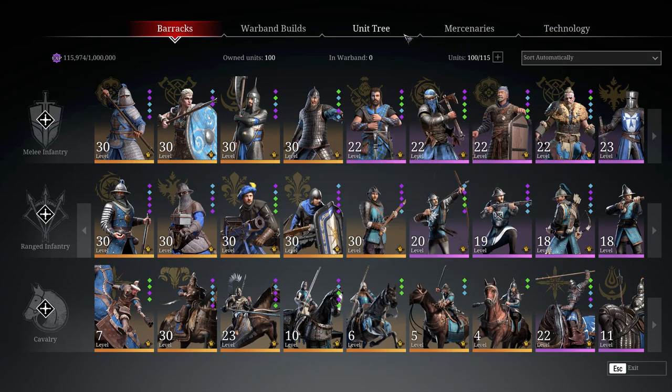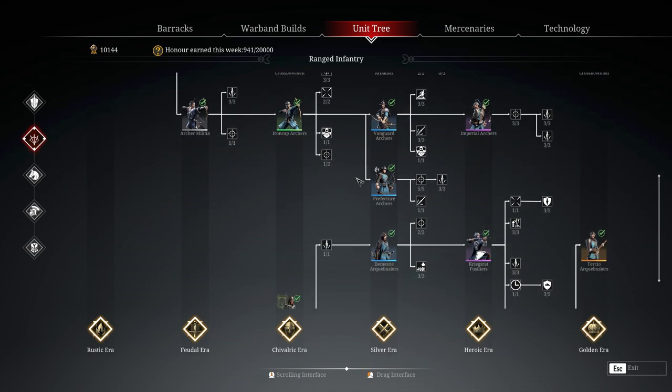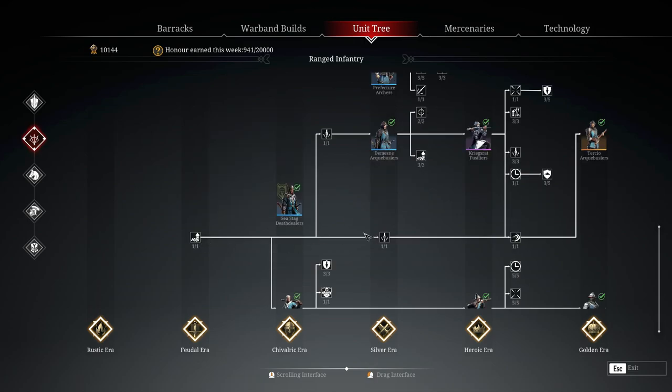Looking at their tech tree: the upgrades that affect them include extra firing training, tactical formations, and esprit de corps — these are generic ones affecting all gunners. Kriegsrats specifically get rate of fire and melee damage bonuses. That's 20% extra rate of fire and 20% extra melee damage from the tech tree, which makes quite a significant difference to this unit.